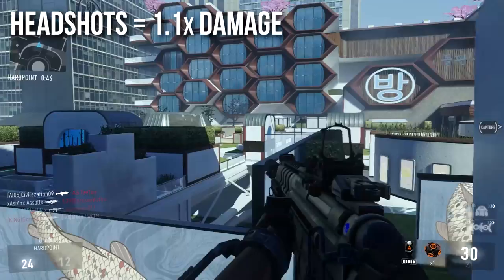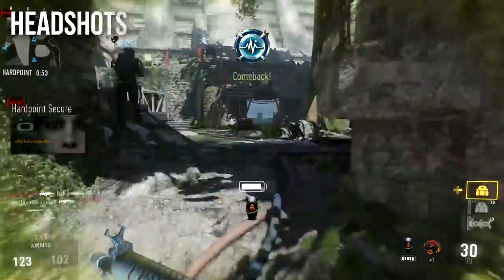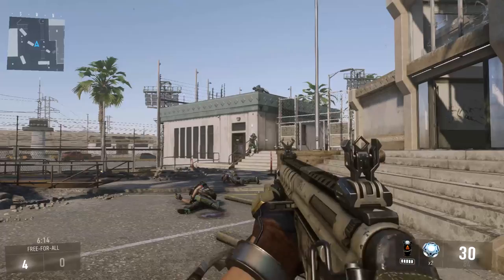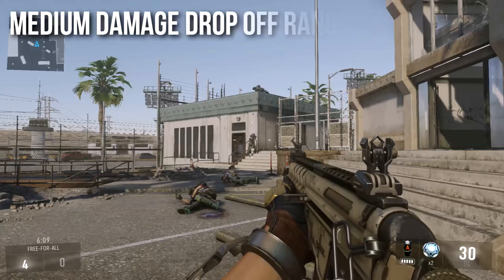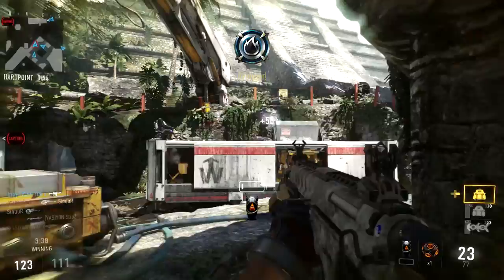Headshots deal 1.1x extra damage — just a small scalar. Almost all assault rifles have the 1.1x headshot modifier, which won't give you a two-shot headshot up close, but can change things at longer ranges — squeezing in a headshot at distance causes it to be one less shot to kill. What you're looking at now is the maximum range of the three-shot kill, which seems far, but compared to other assault rifles it's pretty medium in terms of damage drop-off range.